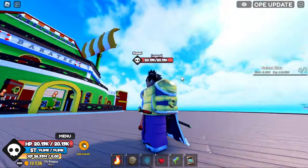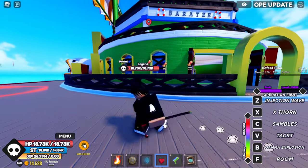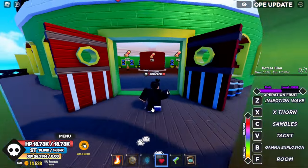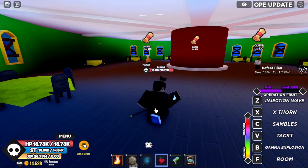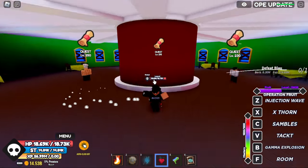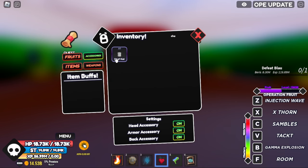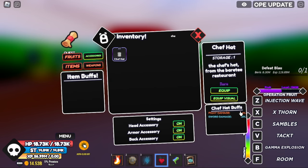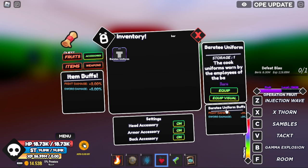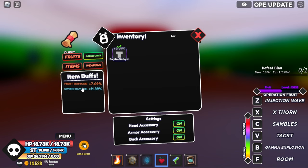The other two accessories at Bratiae are the Chef Hat and the Bratiae Uniform, dropped by a secret boss that spawns roughly every 10 to 20 minutes in this little column area. Chef Hat gives 2% fight damage and 5% sword damage. The Bratiae Uniform gives 3% fight damage and 3% sword damage. All together you get 7.6% fight damage and 11.40% sword damage.